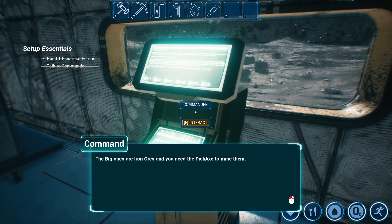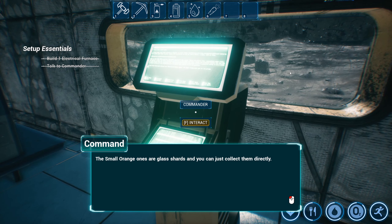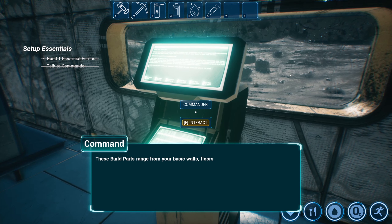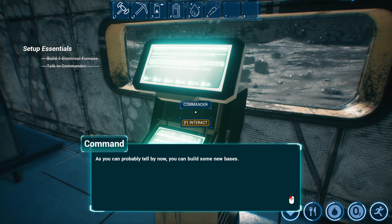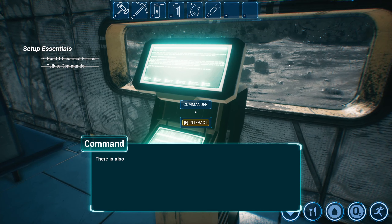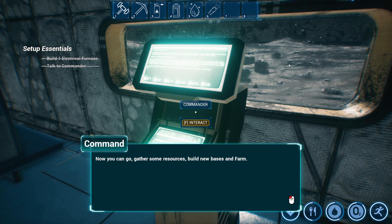The big ones are iron ores and you need a pickaxe to mine them. The medium shiny ones are silicon ores and you need a blowtorch to mine them. The small orange ones are glass shards and you can collect them directly. After you've collected some and smelted them into usable resources, you can use the printer machine to print build parts. These build parts range from basic walls, floors, and foundations to other machines. As you can probably tell, you can build new bases — the most important part is the foundation build part, with everything else placed on the foundation.